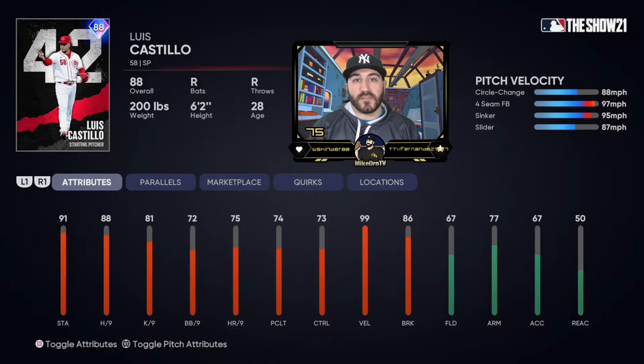What's up YouTube, it's MitroTV with another pitcher debut. I'm excited to try this one out. Today we're gonna be debuting Team Affinity 42 series Luis Castillo. His main pitch is a circle change at 88, then a fastball that can hit as high as 100 miles per hour, a sinker that goes a little bit slower, and a slider at 87 miles an hour.